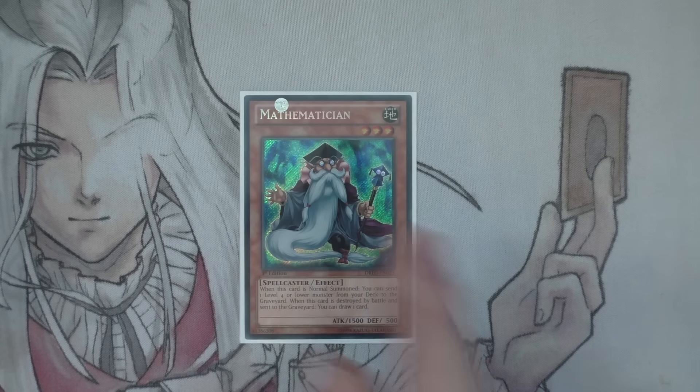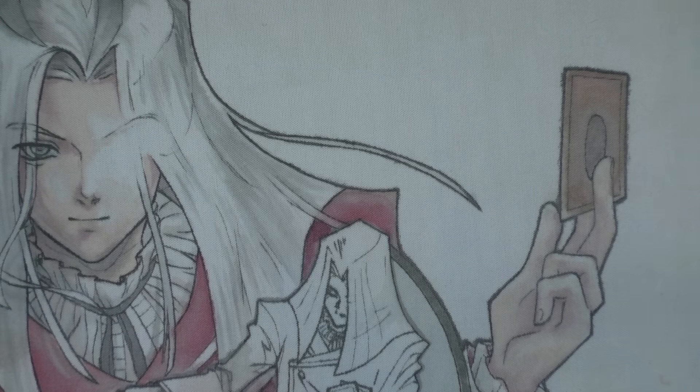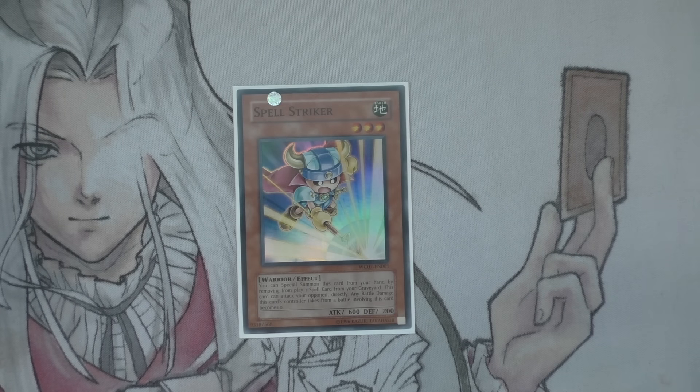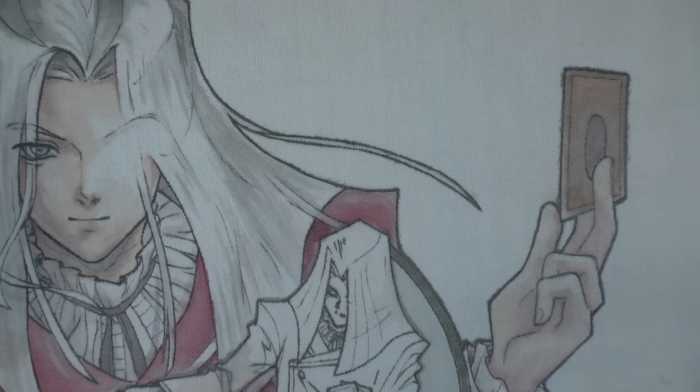One Mathematician — Math Man's good. It's just a standard Foolish Burial effect, really. You play it because it's good and it nets you draws. One Spell Striker — I really like Spell Striker simply because it gives me access to Accel Synchron. I can basically play Accel Synchron, get this, and then instantly banish Accel Synchron for another target. It's pretty good.